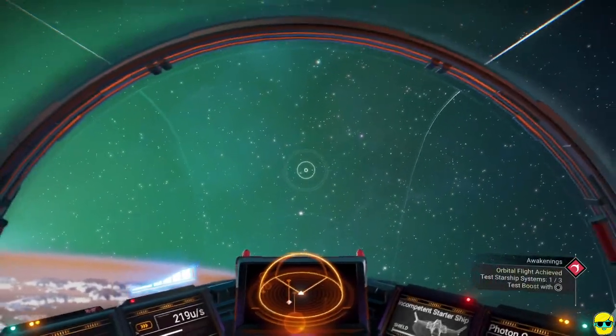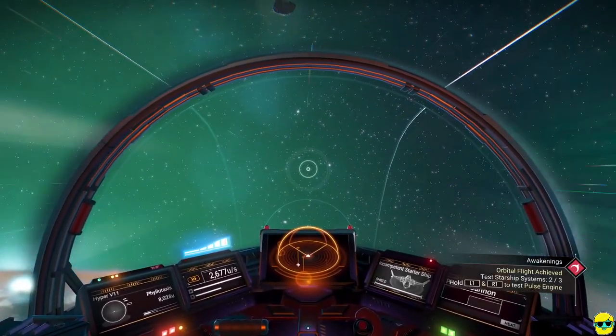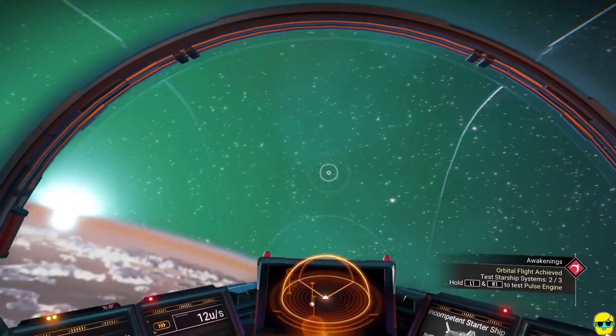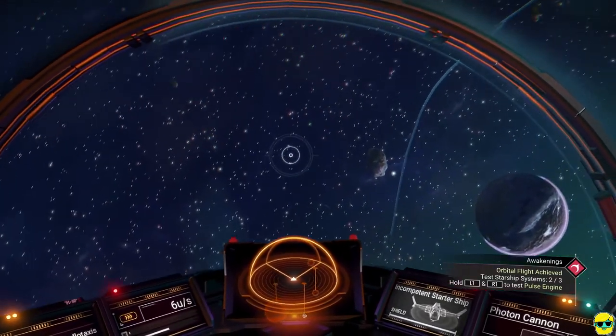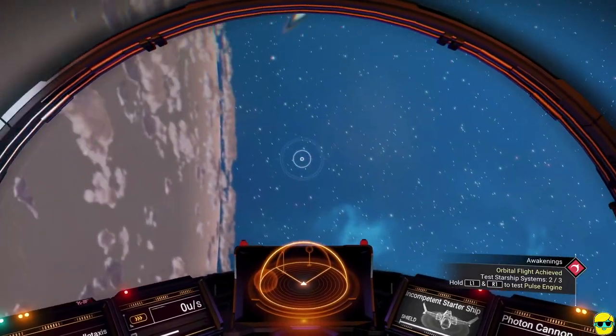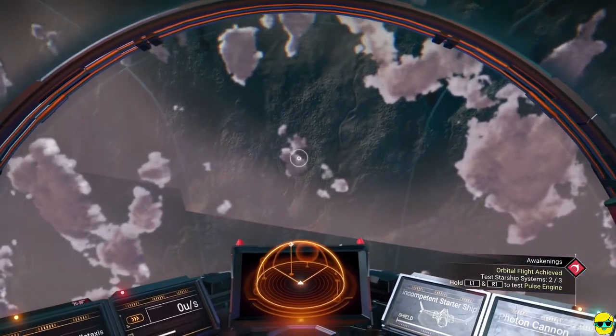Looking around with the left stick, you can see one of my favorite things in No Man's Sky — these amazing views from above the planet. I'm above the clouds, actually in space, and I can see other planets: a blue and red planet with a ring. There are asteroids we can fire at. It's telling us we've achieved orbital flight, giving us tips on how to fly — test your boost with Circle and test your pulse engine by holding L1 and R1. I kind of want to see if I can find where the quest wants us to go.